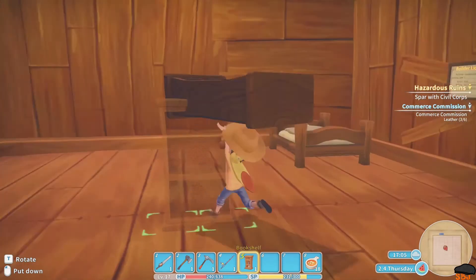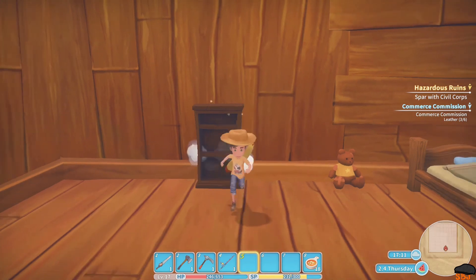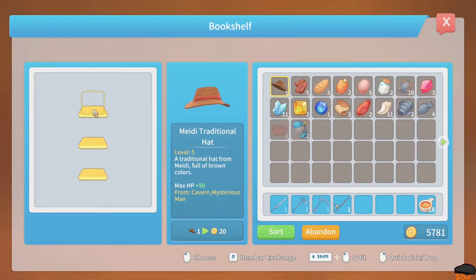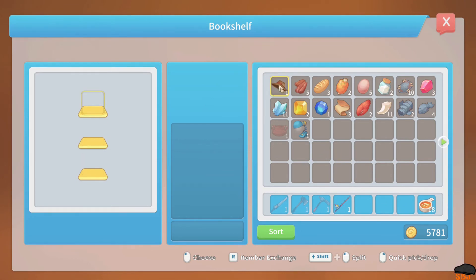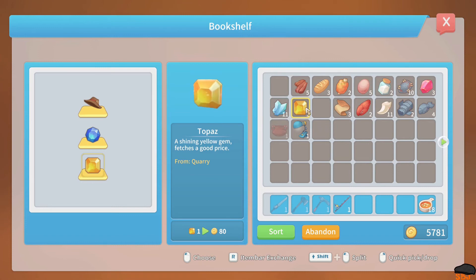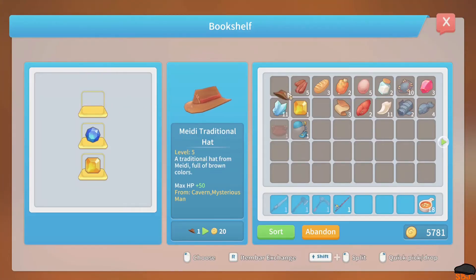Let's put the bookshelf maybe right here. Open. I don't think it can hold items — I could put the hat there, the sapphire and the topaz. But I could only put one, and it displays them. So this is a display case.